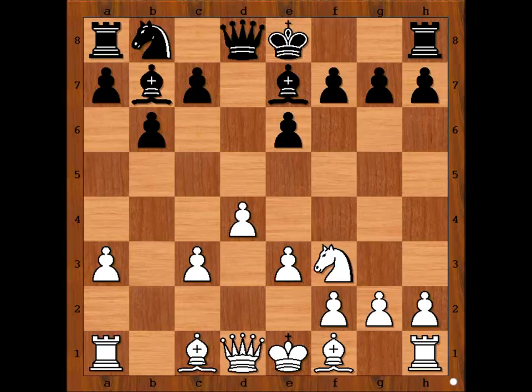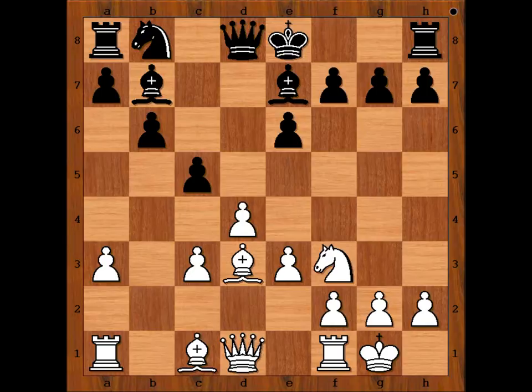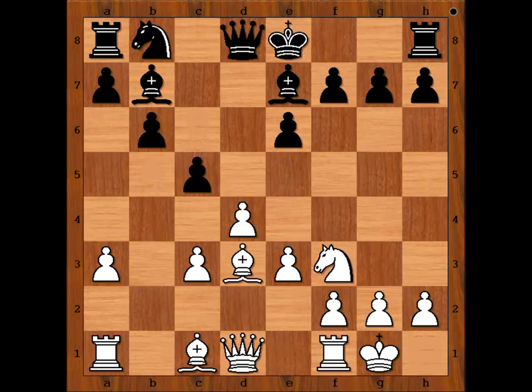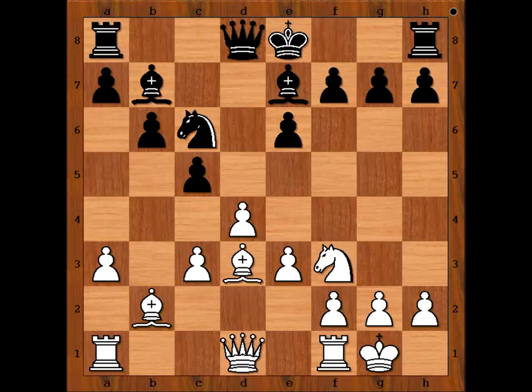Bd3 and Bb5 are the two most popular moves in this position. Kasparov played Bb5, c6, Bd3, c5. And Kasparov castled kingside. Of course, check doesn't do anything here because now Bc6 will be played. Knight to c6, bishop to b2. Is the bishop effective here? Only two pawns need to be pushed and the dark-squared bishop will become a very dangerous piece.